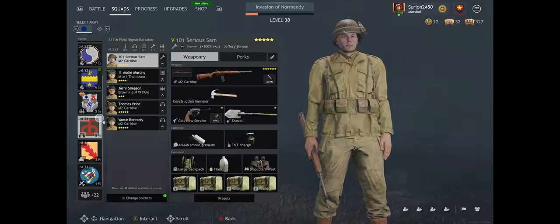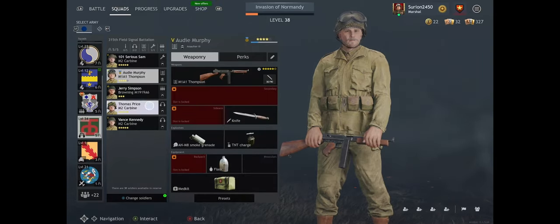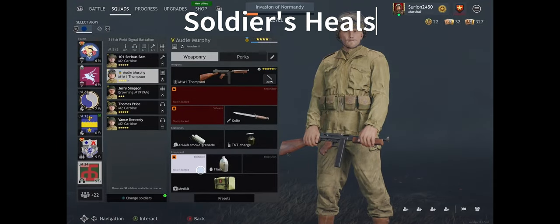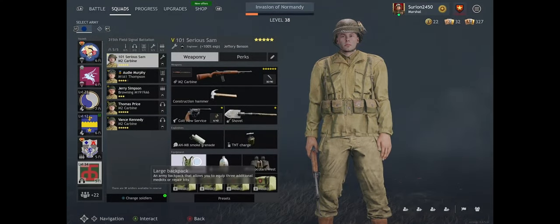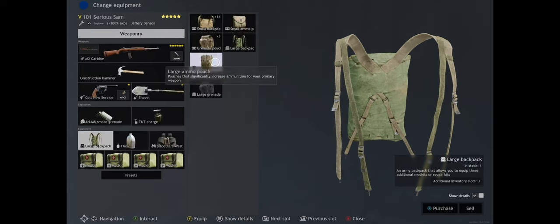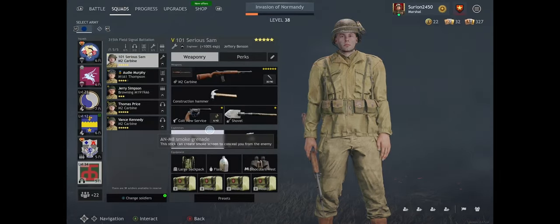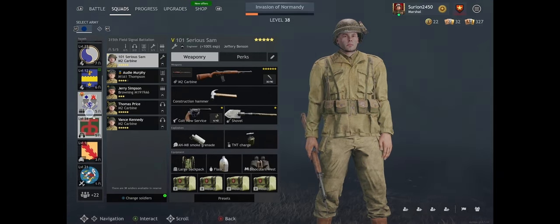Get a few matches under your belt to understand what your troops need. Over time, some troops will start off with only one medkit — one chance to revive yourself. Later, with squad upgrades, you can unlock the backpack slot: a small backpack gives more ammo and extra grenades, while a large backpack gives four extra chances to survive. You can also heal yourself after getting shot to stay in the fight longer.